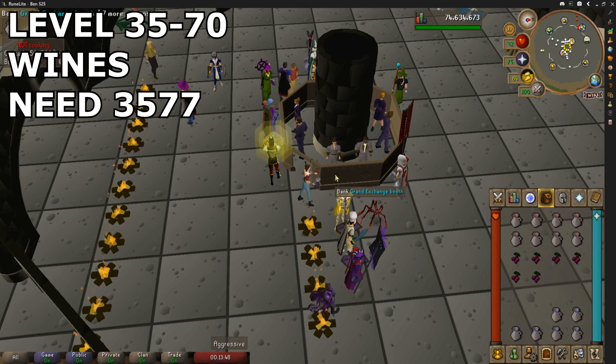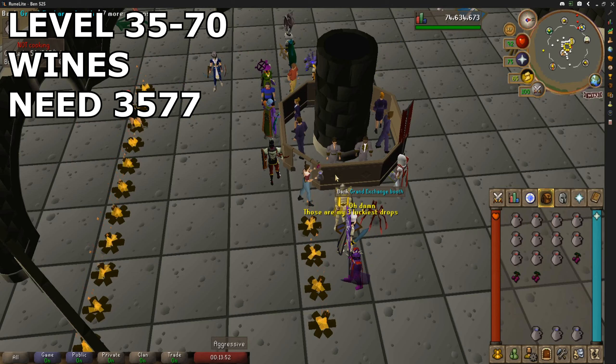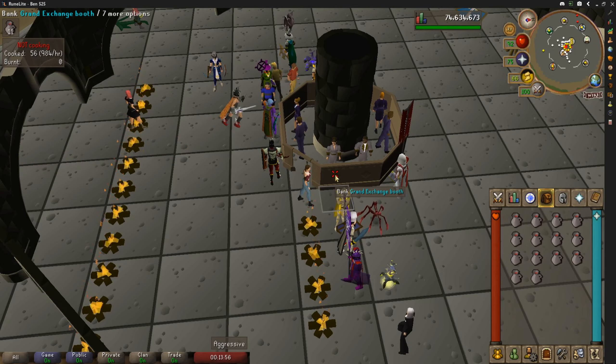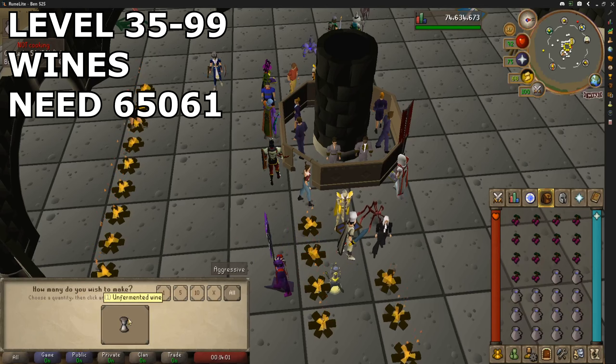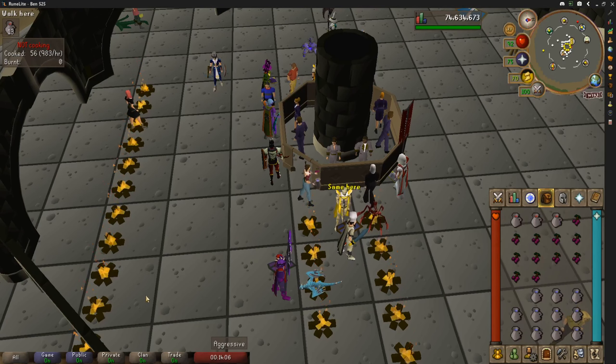To get to level 70, all you need to do is ferment 3,577 wines. But if you want to go all the way to 99 using this method, you'll need to ferment 65,061 wines. After this, I pretty much had all my quest requirements done, so I went on a massive questing phase.